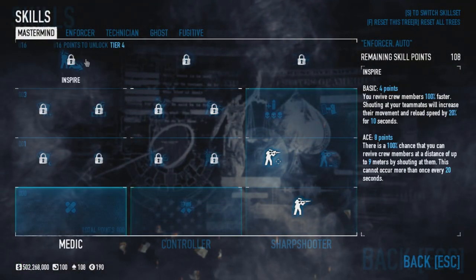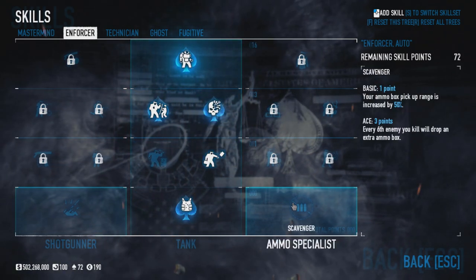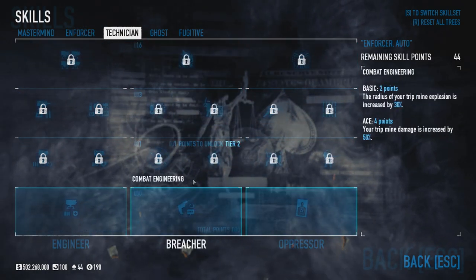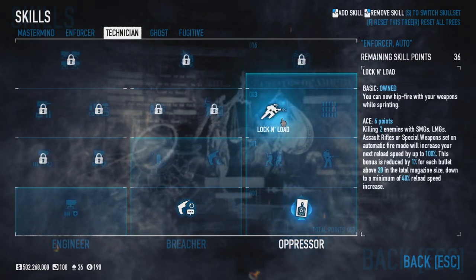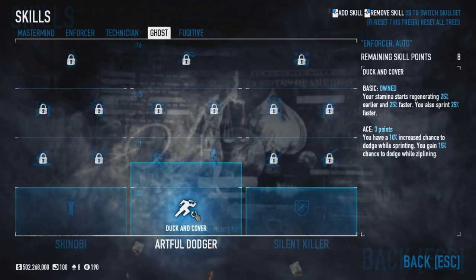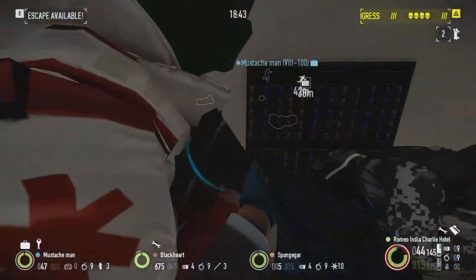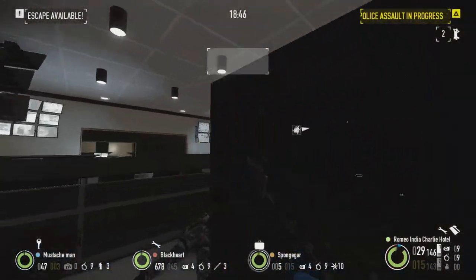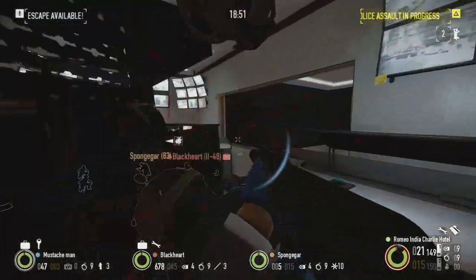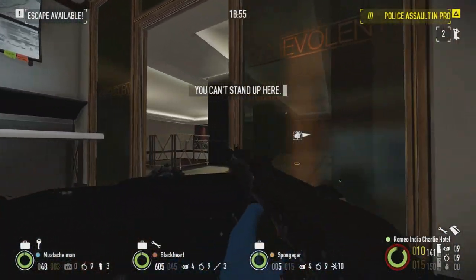For skills, I went with a Full Auto Body Expertise build with the addition of Bullseye Ace, Iron Man and Shock and Awe for increased durability and effectiveness against shields. Our perk deck of choice will be the Muscle perk deck, a very straightforward and forgiving perk deck thanks to its copious amount of health. For equipment, I always like running extra ammo bags as well as fully loaded aced as a Grenadier class. The best options for loud heists for throwables are Dynamite, since it cannot be detonated by being shot, and Molotovs for area denial.